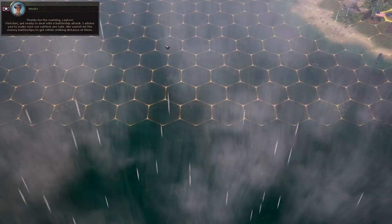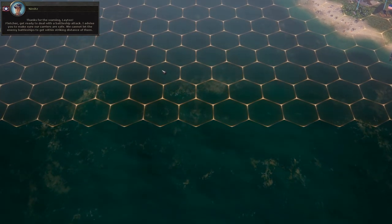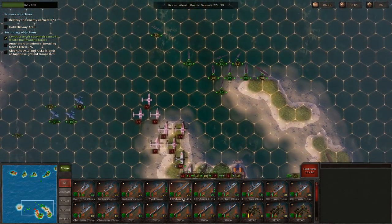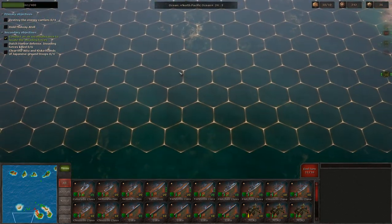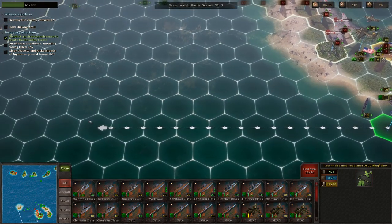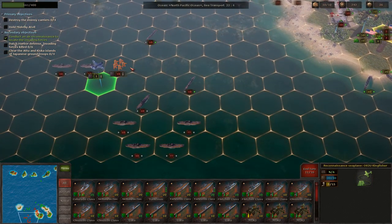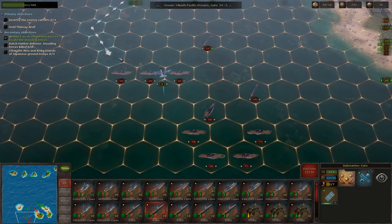Battleships are approaching from the northwest. That should give us some free time to destroy enemy convoys while we position to deal with the battleship threat. Moving our seaplane out for identification. Here are the destroyers and convoys we spotted. Let's focus our submarines on destroying those convoys — that's the priority. And that's where we'll wrap up for this part of the Battle of Midway.